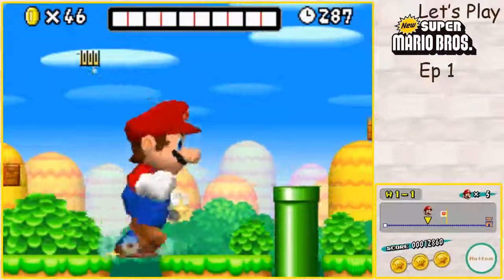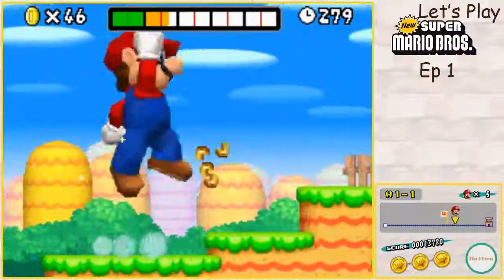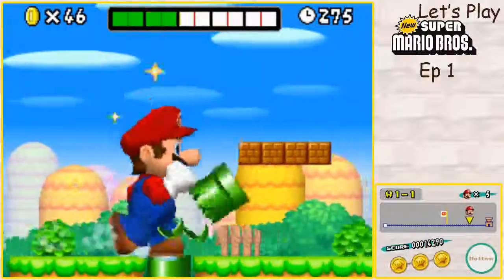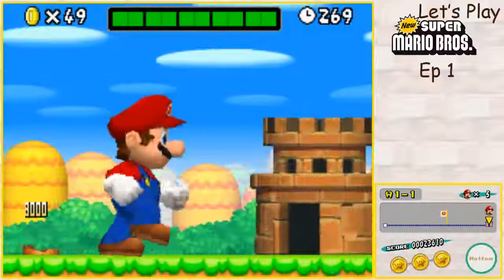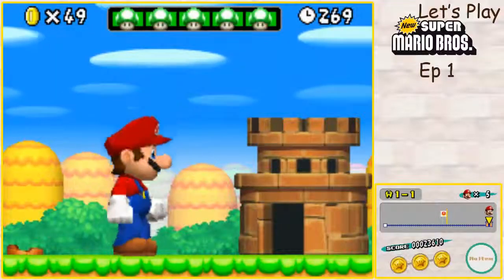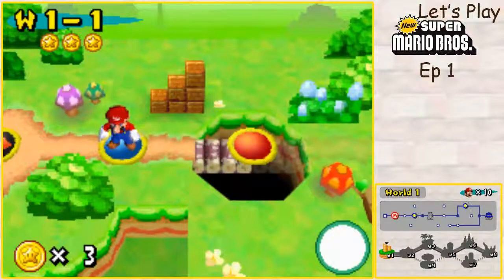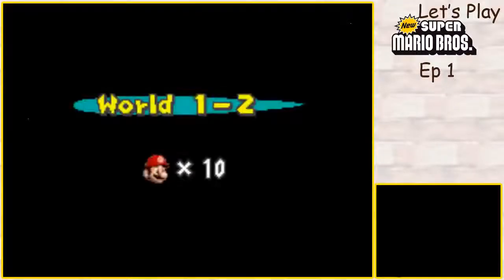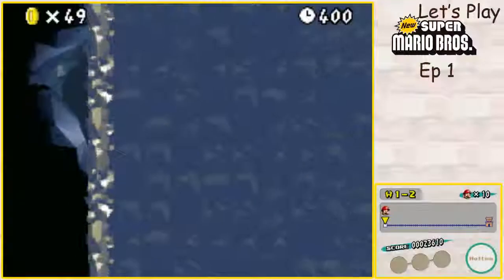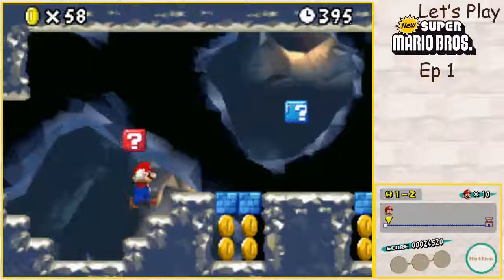We're going to get this big mushroom just before it falls off. That way we can actually fill up the meter. The more things we destroy, the more that meter fills up. It's actually really hard to fill it up all the way. But if you destroy the flag, it automatically fills up all the way — I think it does anyway. That's how you do it in level one; you just wait just before it drops. And here we have the underground level.